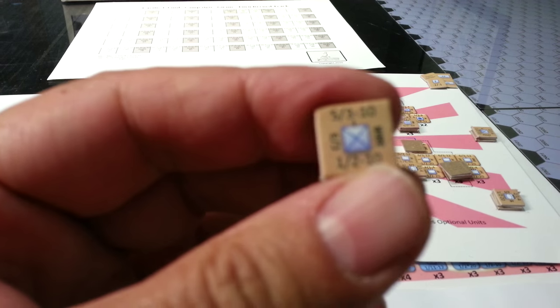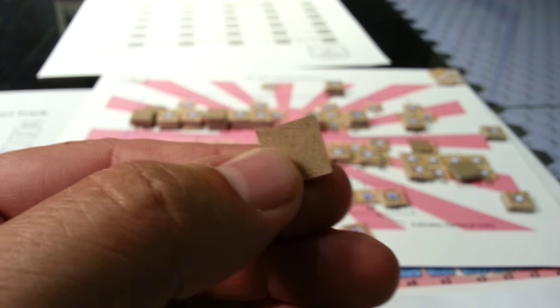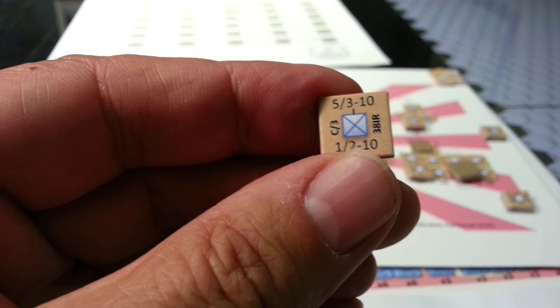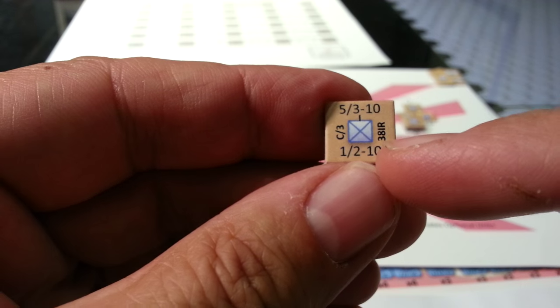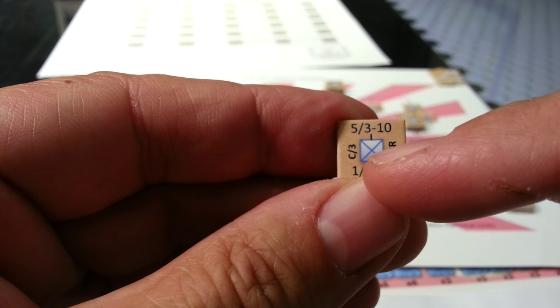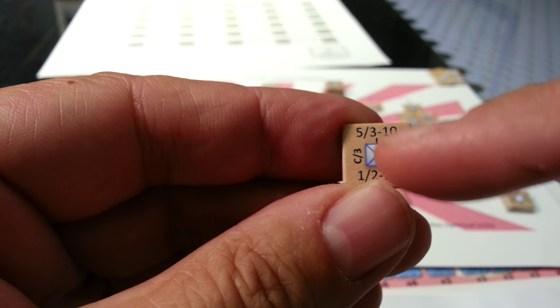I did touch on the counters in another video when I was trying to work out how I was going to manage them, because the counters are blank on the back. If I remember correctly, the bottom right-hand side is your movement rate, and the left and right numbers are your range for close range and long range shooting.